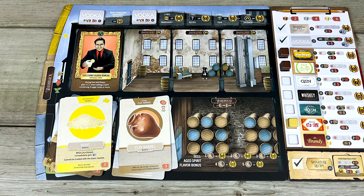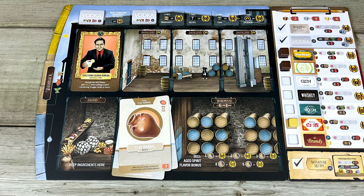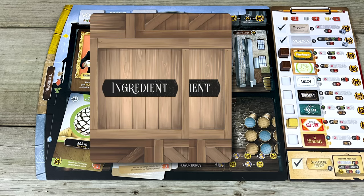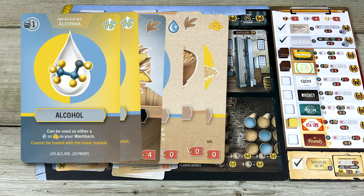That's where the push-your-luck element to this game comes in. Let's say you learned how to make baijiu, and you spent the market phase buying all the ingredients and the clay barrel you'd need to make it. You spent the distillation phase putting one yeast card, one water, and three grain sugars into your washback, then added three alcohol cards — one for each sugar. You scooped up all your cards, gave them a good shuffle, removed the foreshot and faint back to your pantry, and... uh-oh! One of the cards you randomly removed was one of the grain sugars you needed to make baijiu. With only two grain sugars, you could have made whiskey, but there are two problems: you don't know how to make whiskey, and even if you did, whiskey needs to be aged in a wood barrel and you don't own one.